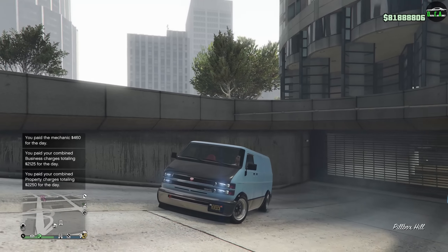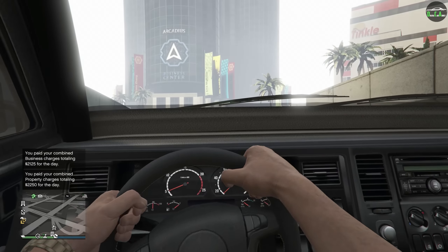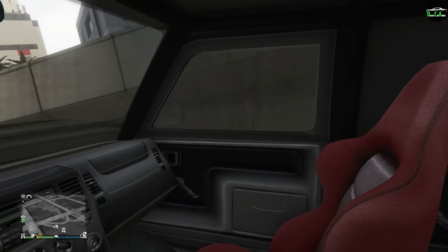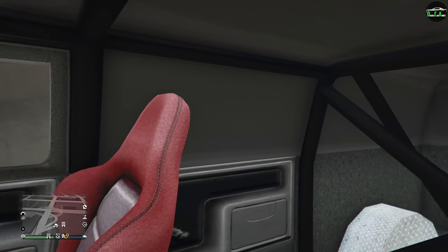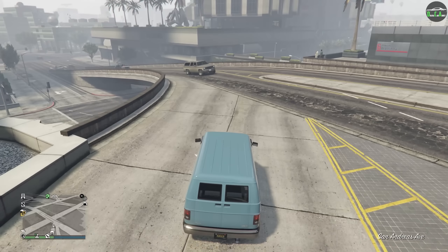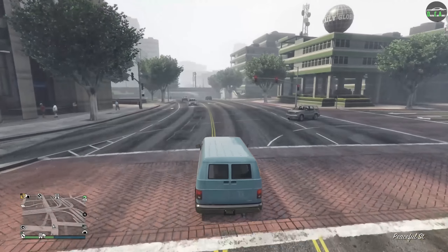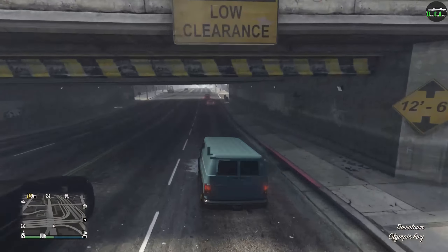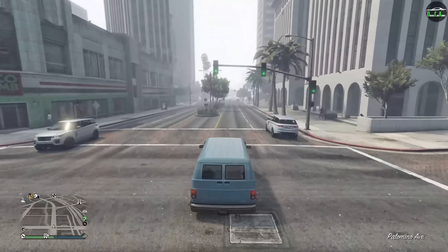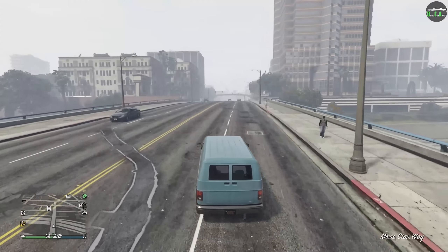It looks so cool — I love it. I think I chose the right color. In first person you can see the red racing seats look awesome, and the interior is similar to most of the vans with a dash kind of like the SUVs in game, plus that ridiculous roll cage setup in the back. This is rear wheel drive, which is actually surprising and good. I've heard some people have done merge glitches to put low grip tires on this and it apparently drifts pretty well with low grip.